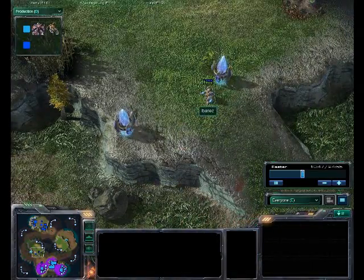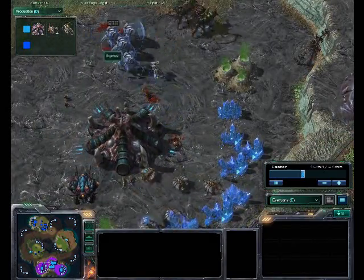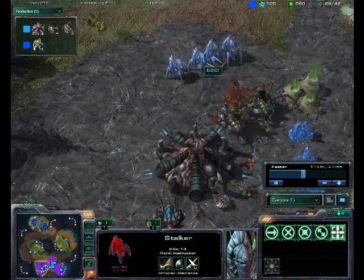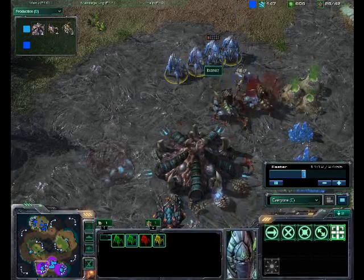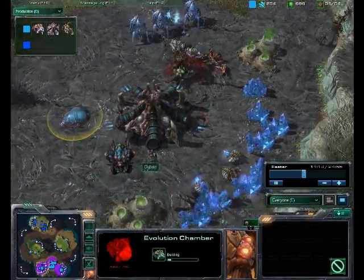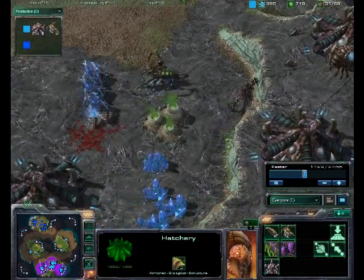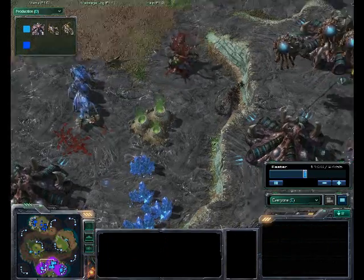More Protoss units are warping in and another pair of Queens come in to go after these Stalkers. That lone Zealot takes some of them out — one Stalker is very low but the Queens are focus-firing on a healthy one instead. An Evolution Chamber is on the way as well, and we now have three more Hatcheries on the way with two about to complete. Three Queens are being built along with many other buildings.